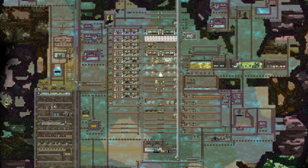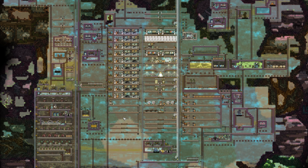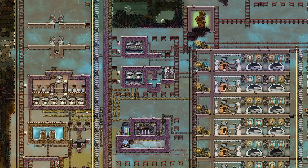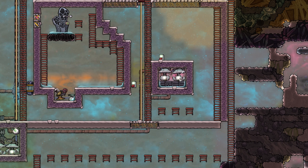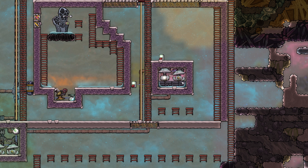Here we are back in our base exactly as we left it last time. We're going to start with our infinite storages. We already have two of them: our oxygen right here and our water over here. We need one for our carbon dioxide as well, another liquid lock, and all the way down on the bottom right for our hydrogen. We're just going to build a liquid lock for both of them.